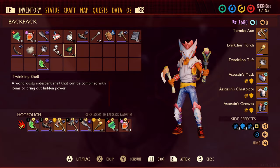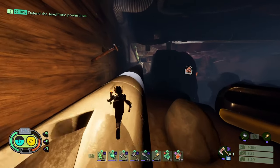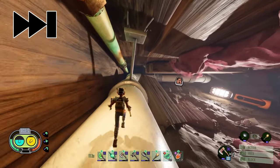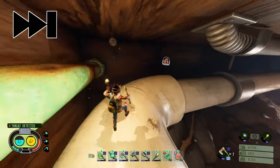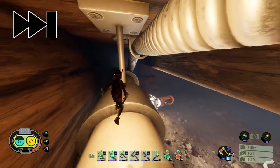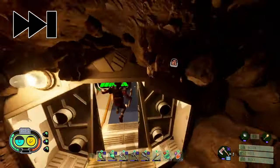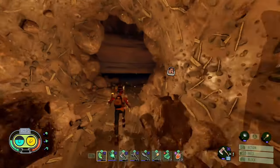I was able to get 8 twinkling shells. Here is the fastest path out of the undershed from this location. Now I'm back at the entrance of the Undershed.